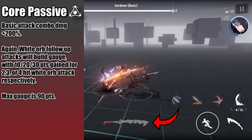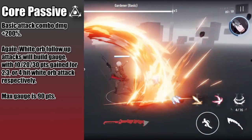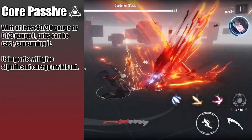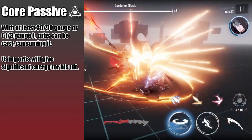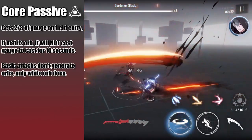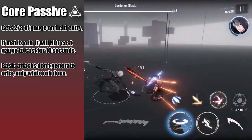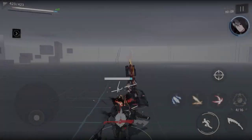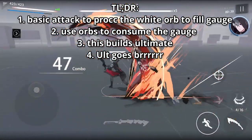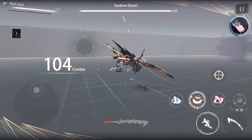His core passive is indicated by the gauge at the bottom of the screen, and it passively increases his basic attack combo damage. After you fill up the gauge by basic attacking enemies, depending on whatever white orb you pinged, you'll get a certain amount of gauge meter. Orbs can be obtained by expending this gauge, with each orb taking a third of the gauge to use. Expending orbs grants significant energy towards his ultimate. Roland also always enters the field with two-thirds of his gauge filled, and if you matrix, orbs will not consume any gauge to activate. The TLDR is: basic attack to proc the white orb, filling up the gauge, use the orbs to consume the gauge, build ultimate, and then stacks.